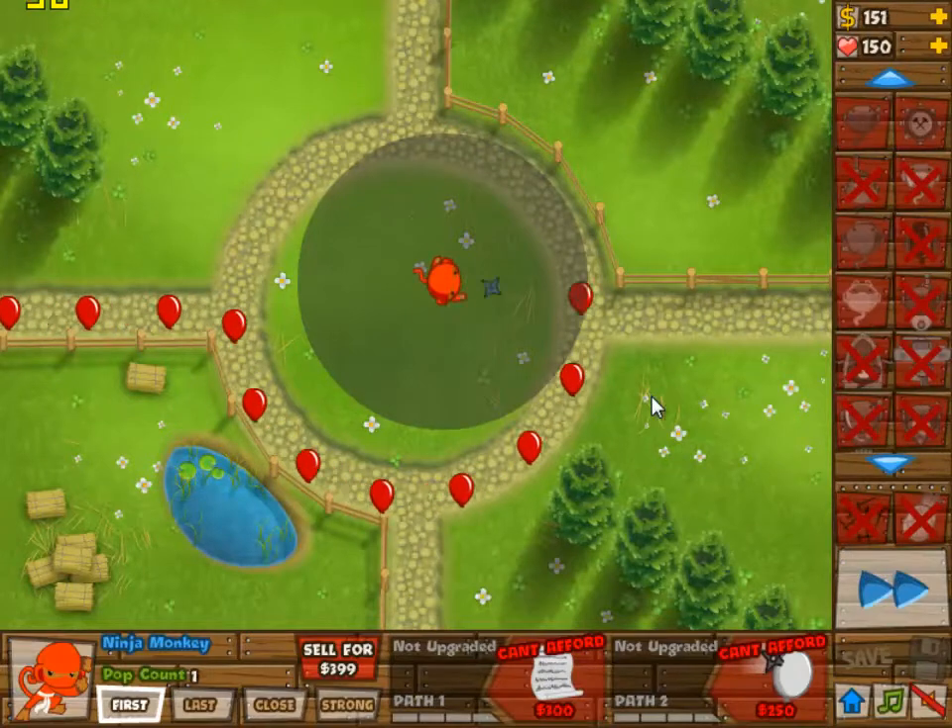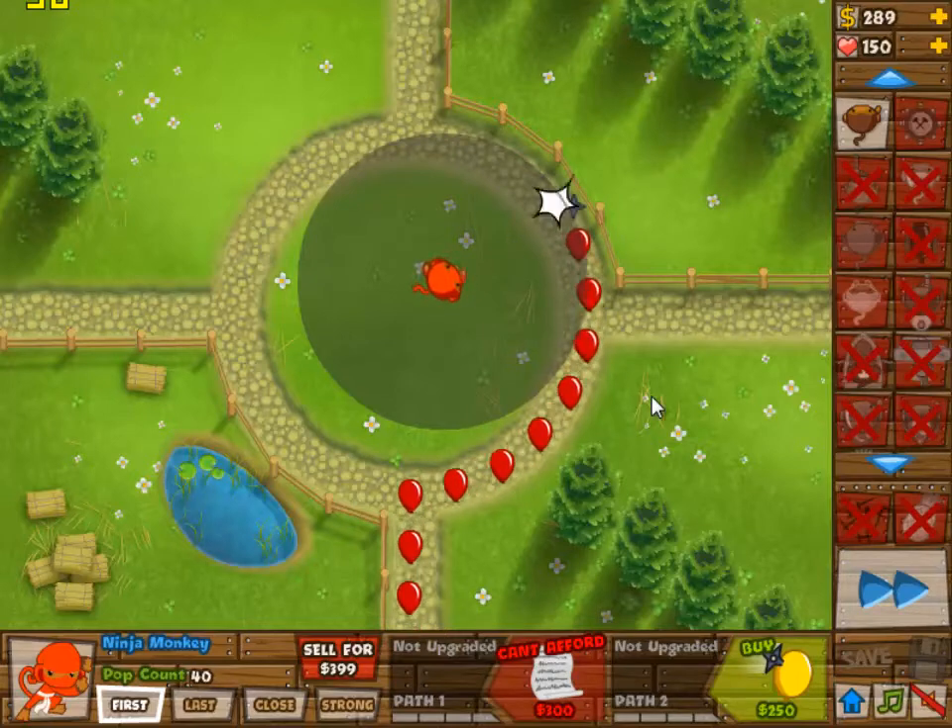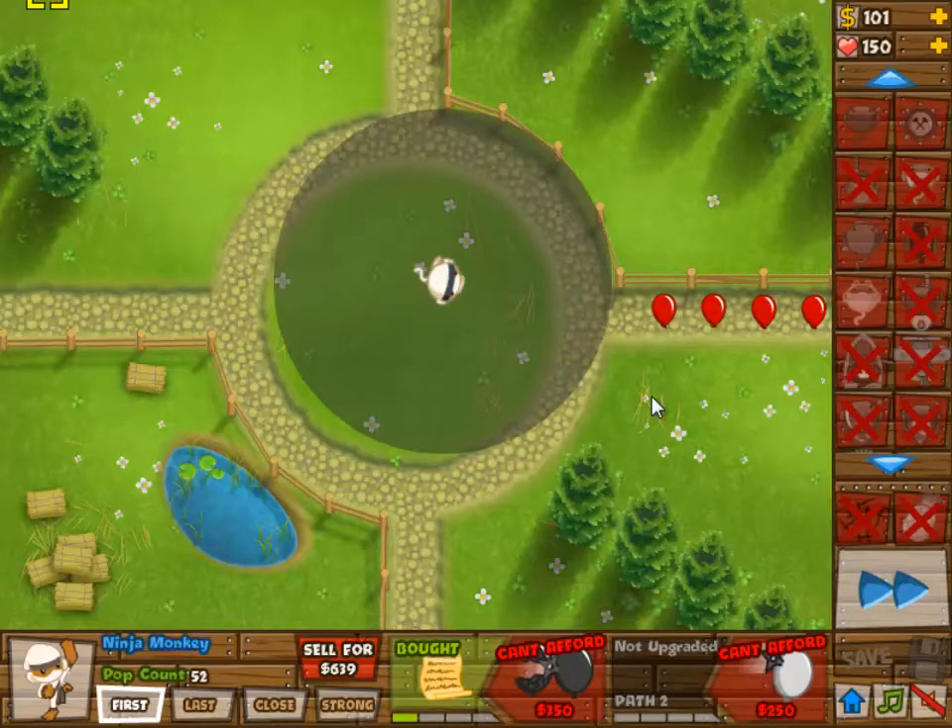Anyhow, we're going to use only two types of towers because we don't need to defeat the camo leads. Basically, we're going to use the two most efficient ones.